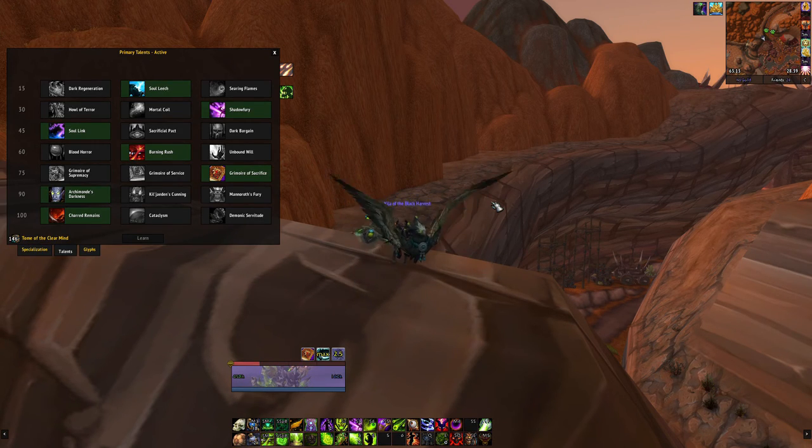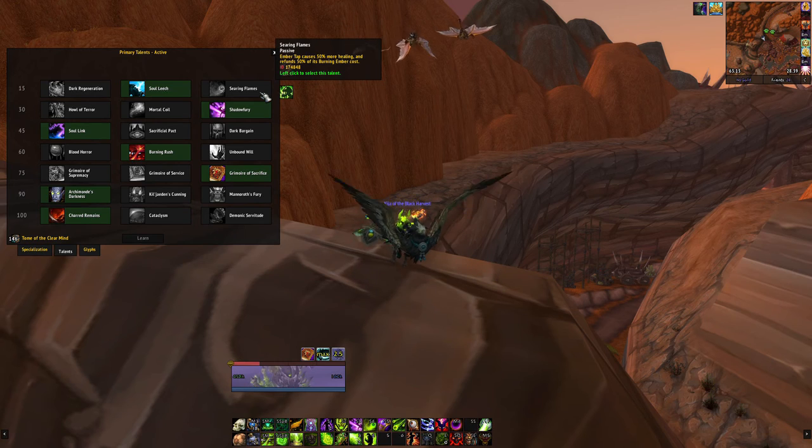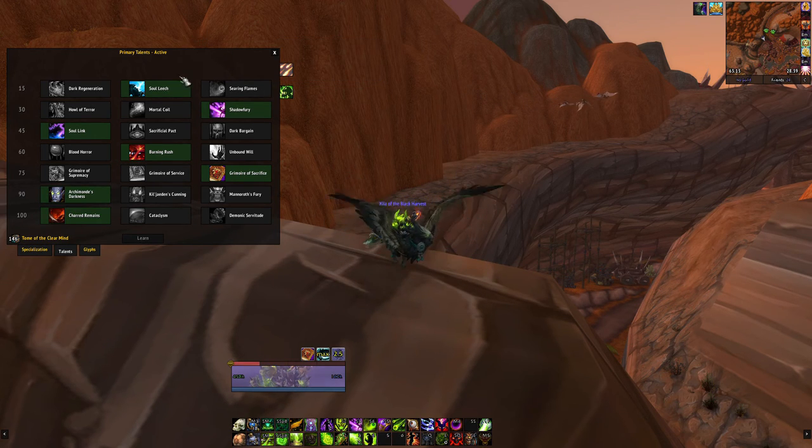The talent choices for level 15 are really simple — it's either Soul Leech or Dark Regen. Searing Flames is straight up trash here since you should never sacrifice your own DPS to heal yourself; that's what your healer is for. Soul Leech is my preferred talent since you keep getting shields throughout the fight.